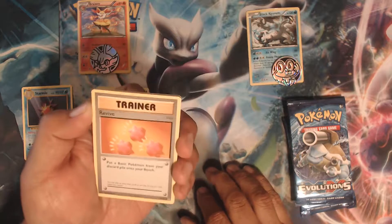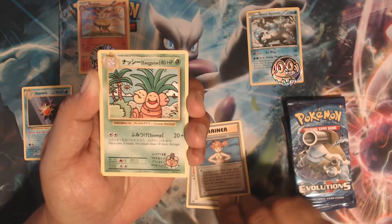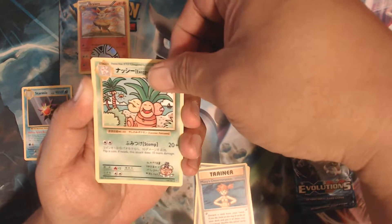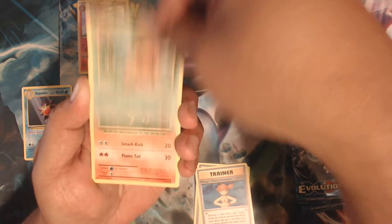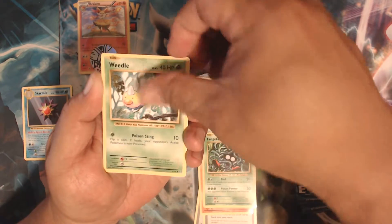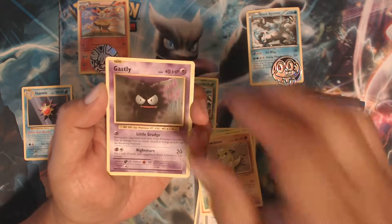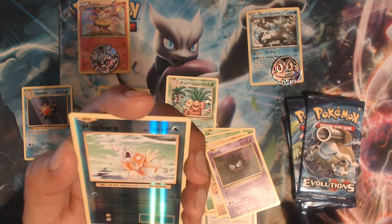So we have Revive, Misty's Determination — hey, secret rare! Exeggutor, Ponyta, Tangela, Venonat, Sandshrew, Gastly, and the reverse holo is a Magikarp.